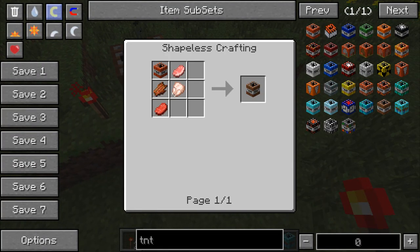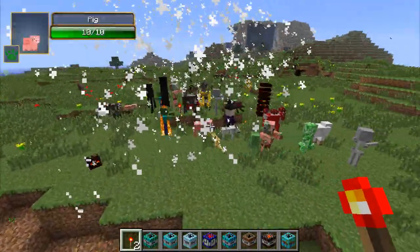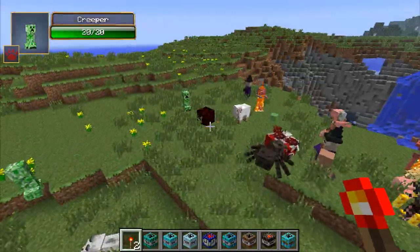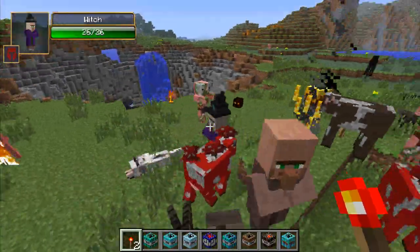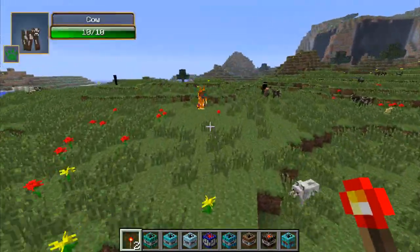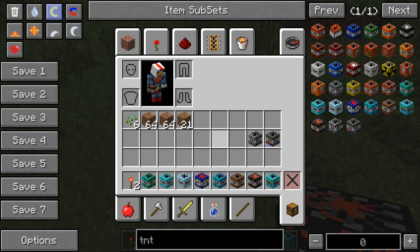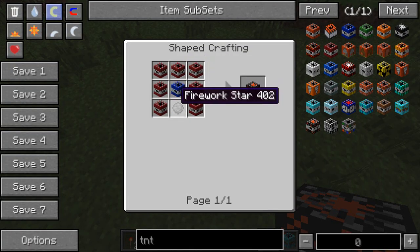Animal TNT is crafted using all kinds of meat, even rotten flesh, and a normal TNT. It spawns two of every animal or mob in Minecraft — from creepers to wolves to magma cubes. Even two witches. There are no ender dragons or anything like that, because that would be slightly overpowered and you wouldn't be able to get near it.